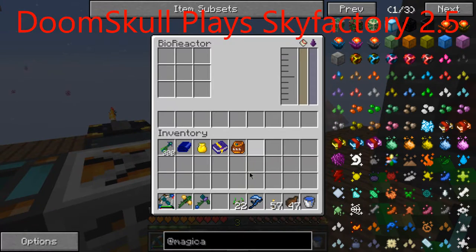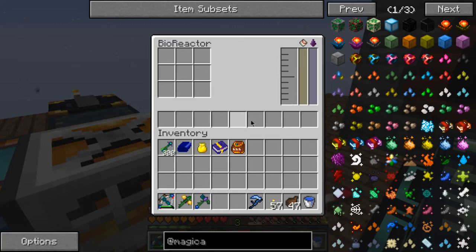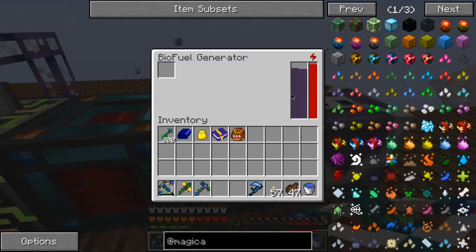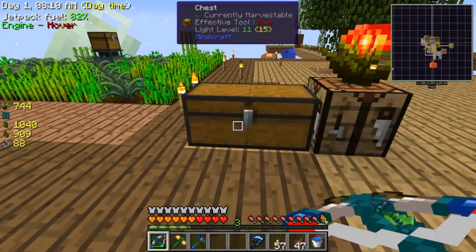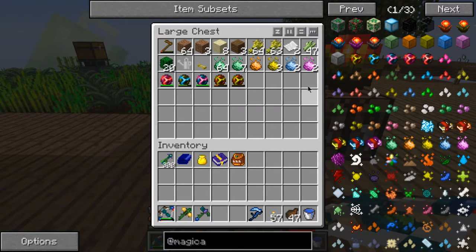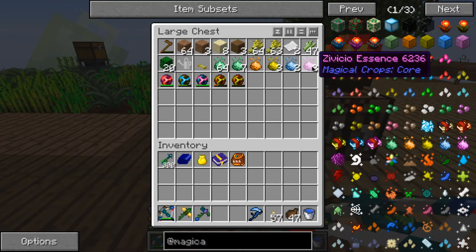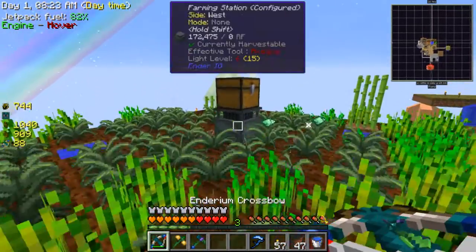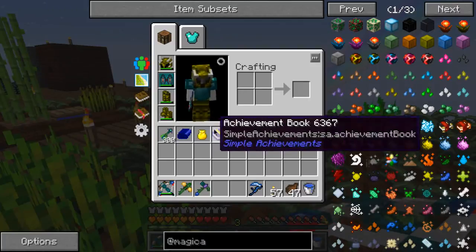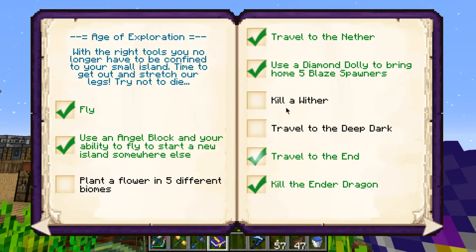Hey, what's up everybody, welcome back to another episode of Sky Factory 2.5. You've just seen that in action - it made a bunch of biofuel. Off camera I managed to make the extreme infusion stone, and I've got two zvisio in total which isn't much, but I'm happy I made that - it's gonna help a lot.